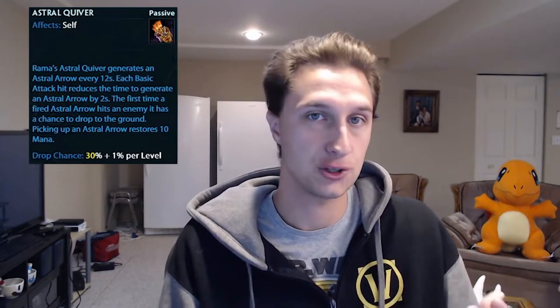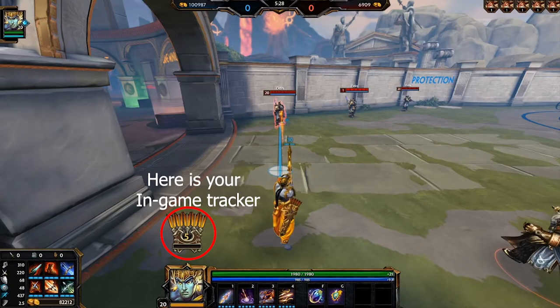Starting with Rama's passive, he has this special quiver, and this quiver contains astral arrows. Astral arrows are consumed by the rest of Rama's kit, and basically every 12 seconds you get another arrow to work with, and as long as you're hitting auto-attacks, this cooldown is significantly reduced. Whenever you consume an astral arrow, you have a percent chance to leave an arrow on the ground. If you pick up these arrows by physically walking into it, you restore some mana.